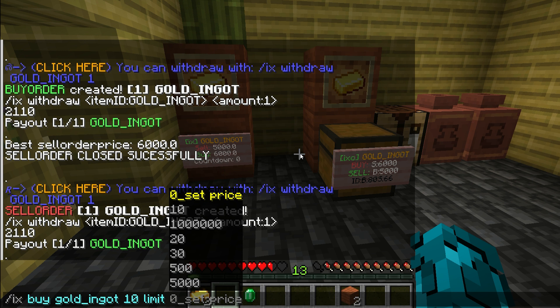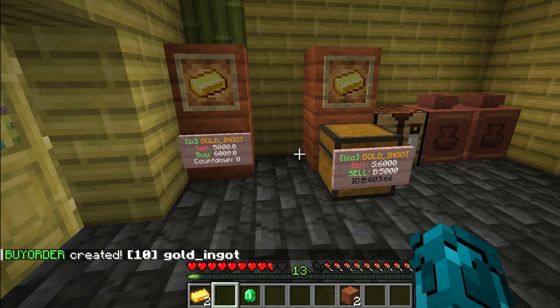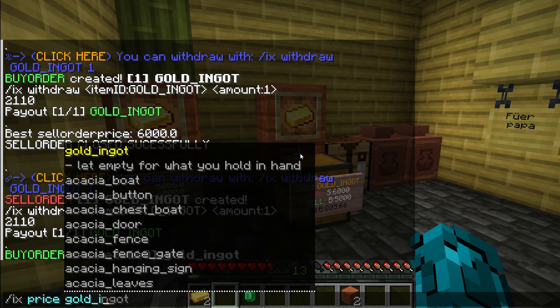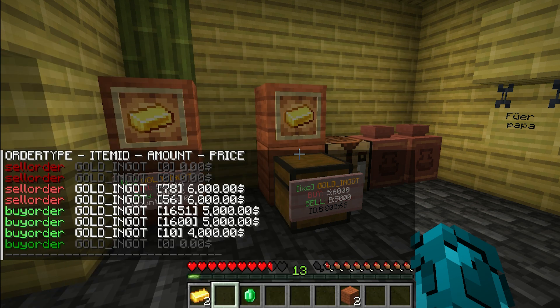With the command line you can do everything. With the command 'ixprice' you see the best price and sell orders available.